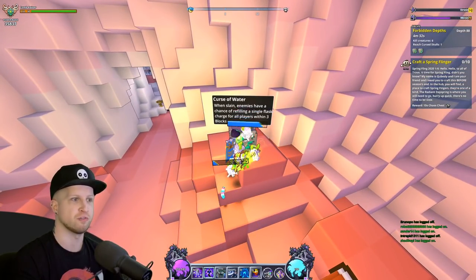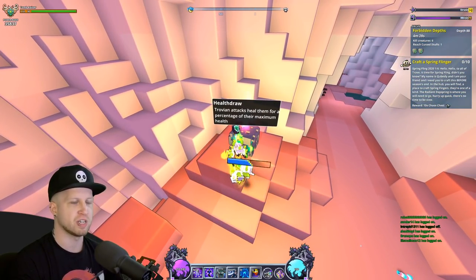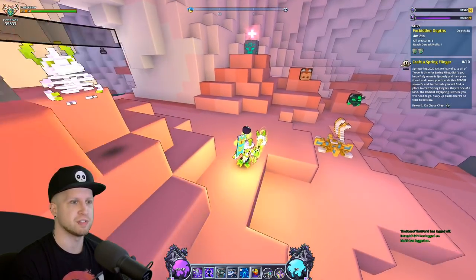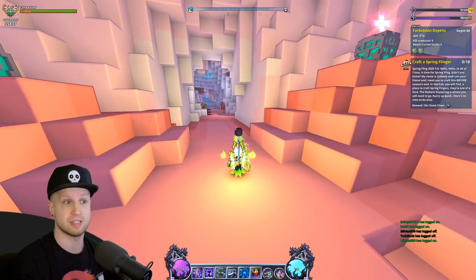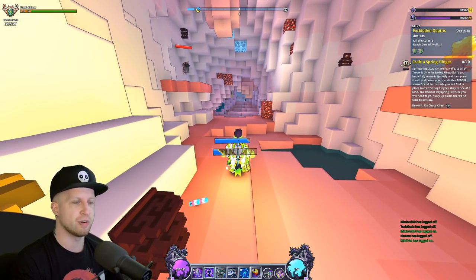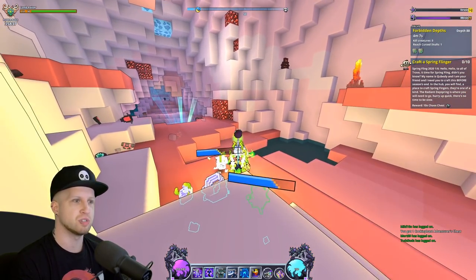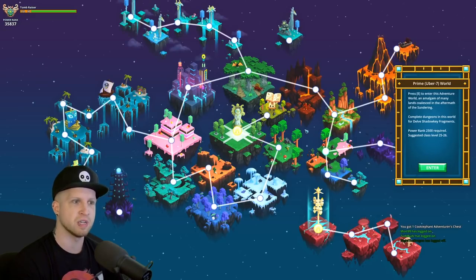Another buff reads 'Trovian attacks heal them for a percentage of their maximum health,' which is actually just giving us a little life steal. So some of these are player buffs and some are enemy buffs. As you go into the rooms you'll notice a bunch of the normal Geode resources, and we also happen to see Cinnabar because this is a Forbidden Spires themed Delve based on the U6 difficulty world.